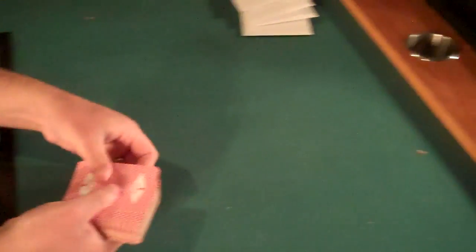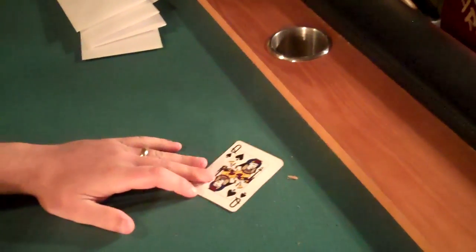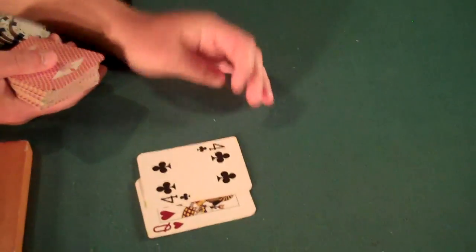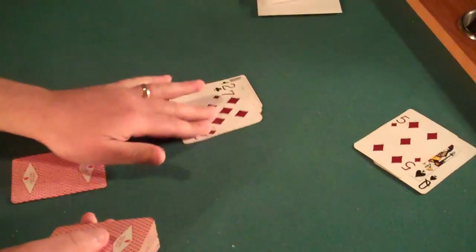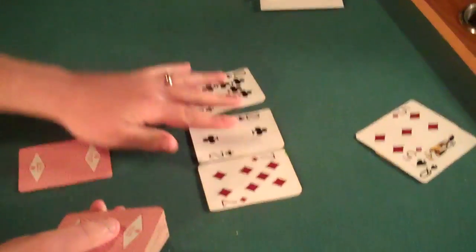We'll give Homer his first card — Queen of Spades. We'll give us our first card — Queen of Hearts. Homer's second card is the Five of Diamonds, and our second card is the Four of Clubs. We'll burn a card and put three down for the flop: Ten, Deuce, Seven.